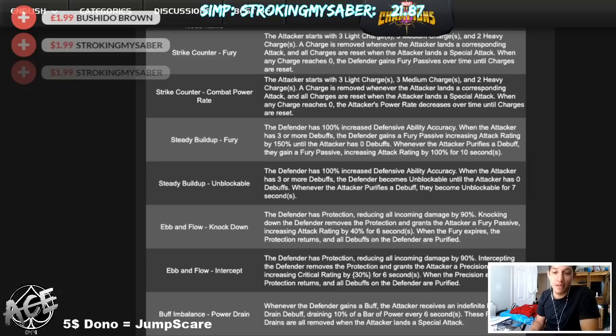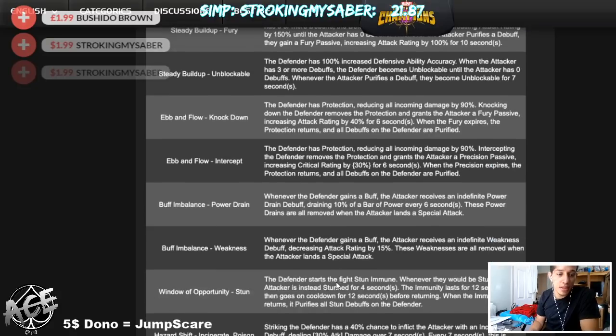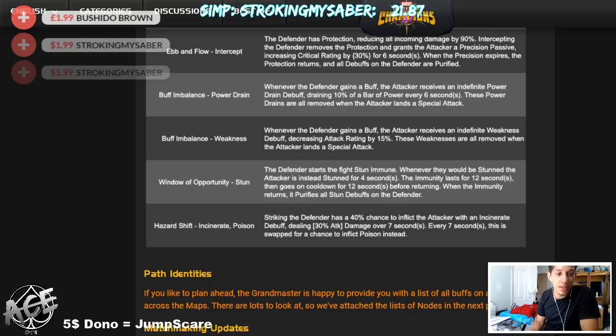For the Weakness node, instead of getting a power drain you get a weakness debuff that reduces your damage by 15% — use any special attack to remove it. Window of Opportunity might be one of the tougher ones. The defender starts stun immune, and if you try to stun them it gets reflected onto you for four seconds. For 12 seconds there's stun immunity, the next 12 seconds they become stunnable — it keeps flipping 12 on, 12 off — and whenever they return to stun immune, all debuffs are removed.